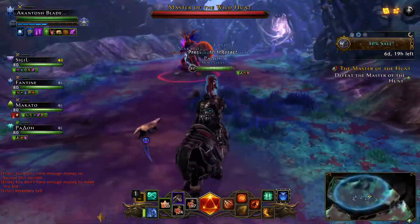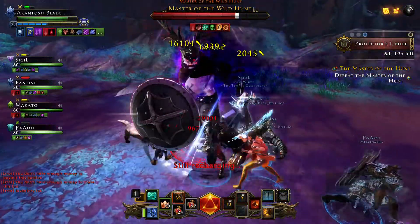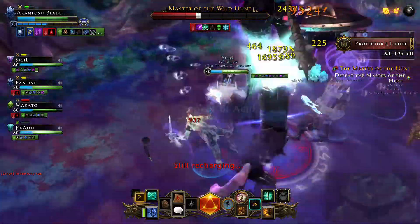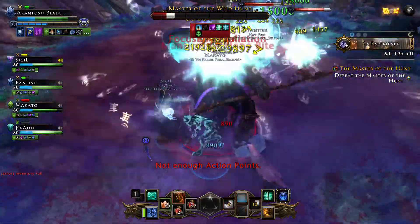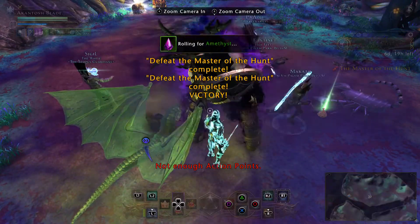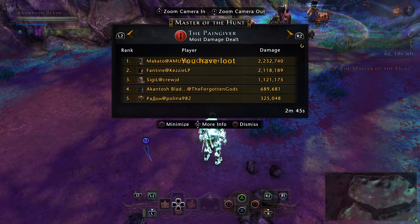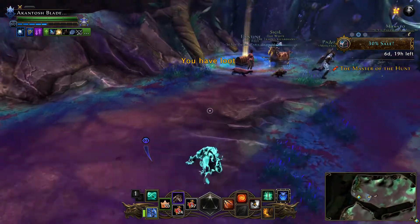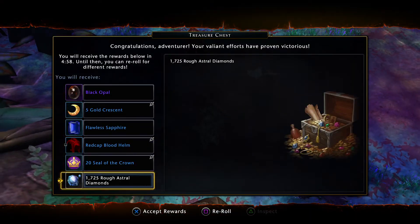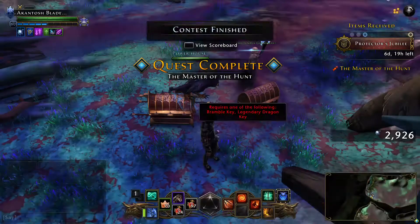Let's nuke him down fast — he isn't that strong so basically people can just nuke him down easily. Take note: you will not have healers in this, so probably best to have that set up. There we go — this took 2 minutes 45 seconds. Hardly any time at all. Damage I was not doing good on, but basically there's a bonus chest that will cover its key right now.